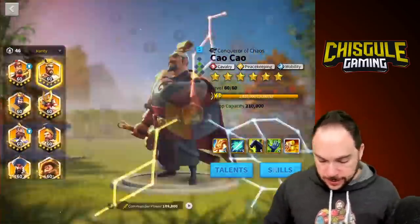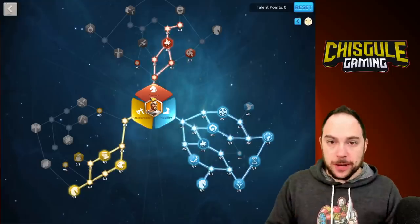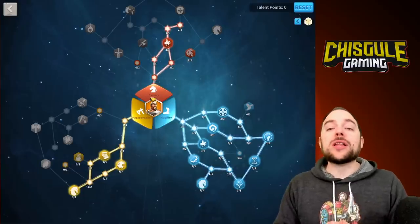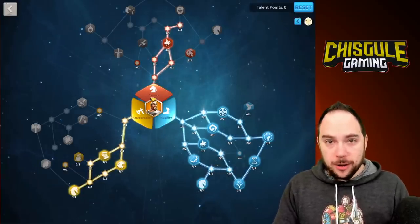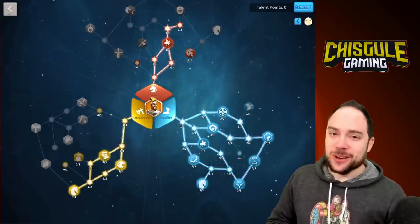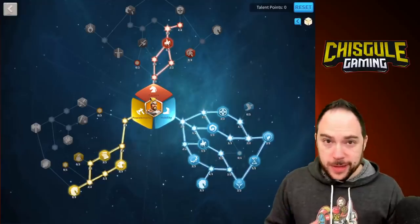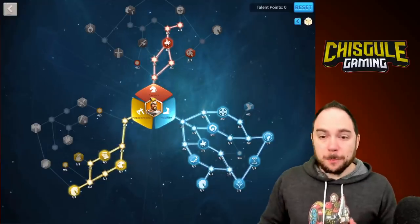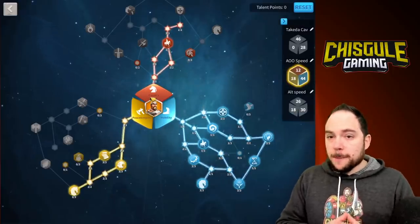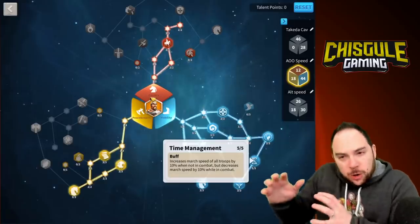So if we cruise on into the talents now — here is the literal fastest march speed build in Rise of Kingdoms. This build does work. I use this literally every day to run around, get objectives, and to slay stuff. This is the fastest you can possibly go. We did find one other variant that is a little bit slower, but just by 1%. You're getting 52% march speed with this build.